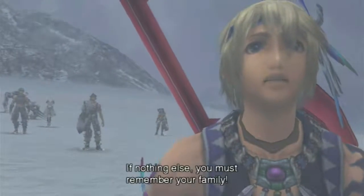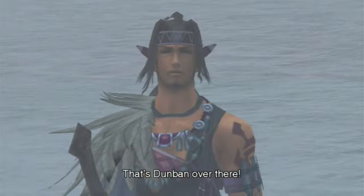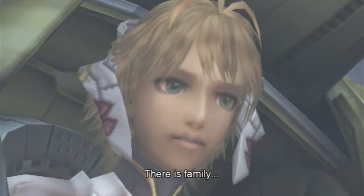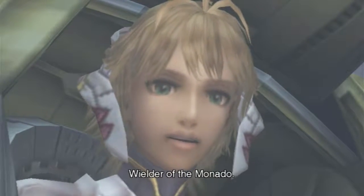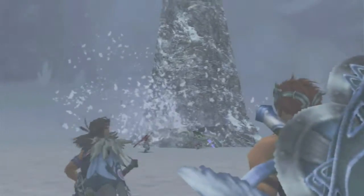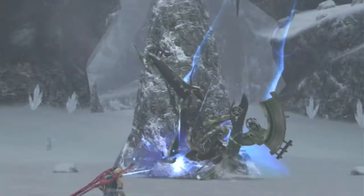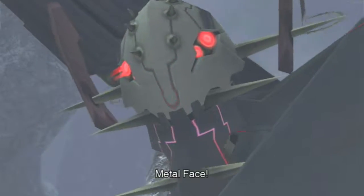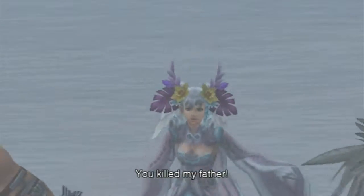Fiora, listen! If nothing else, you must remember your family. That's Dunban over there! Family? There is family. Wielder of the Monado — there is a matter I must speak to you about. Fiora! What was that? Metal Face — stay alert! You killed my father! Get him!